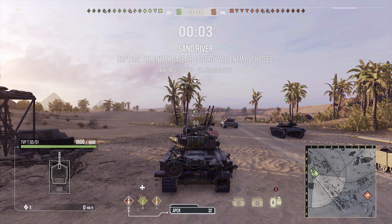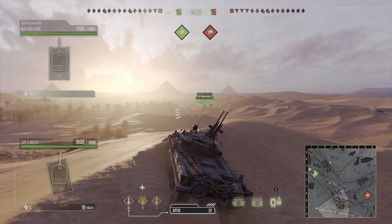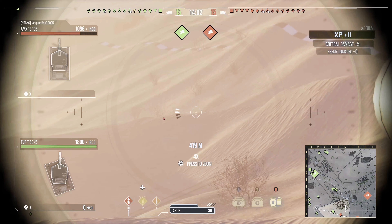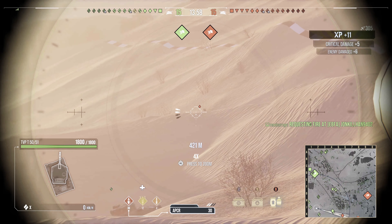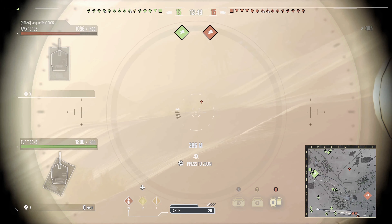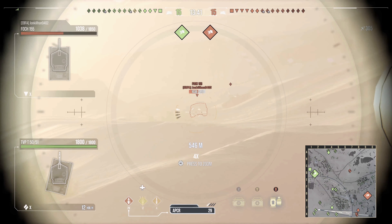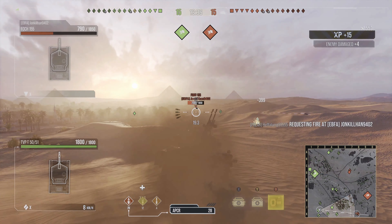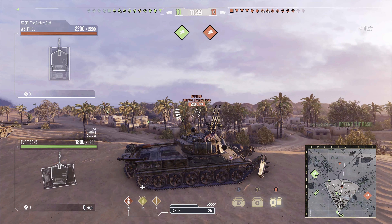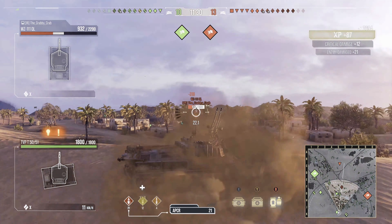We hop straight into the next game — my very next game on Sand River. Whenever I'm on Sand River in anything with mobility, I like to take the right side from this spawn and go to the dunes. I get into position and see the light tanks are going to be spotting for me over there, so I just sit back. The light tank starts to fall back so there's no way I'm going to get spotted. I go for a reload, then get to shoot the Foch — snapping right onto his lower plate from all the way back, not even fully aimed.